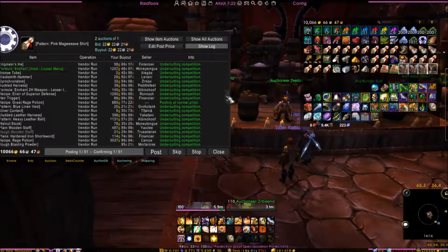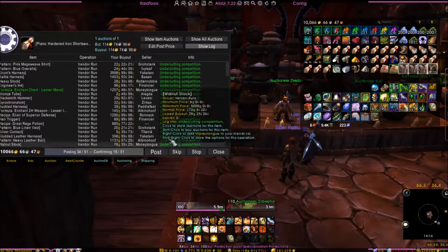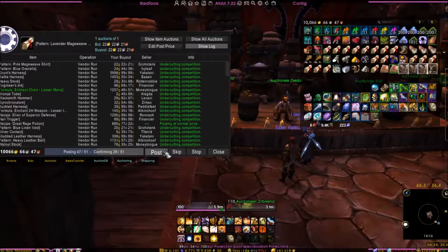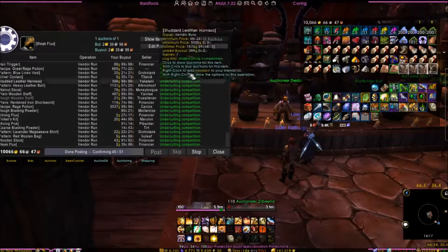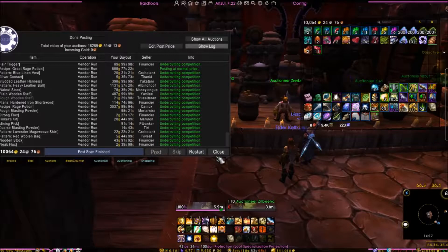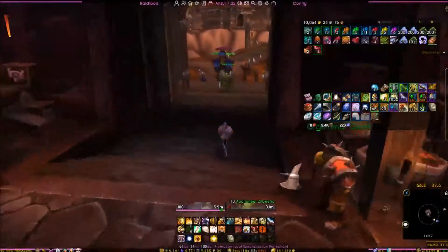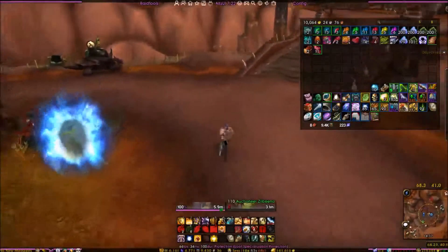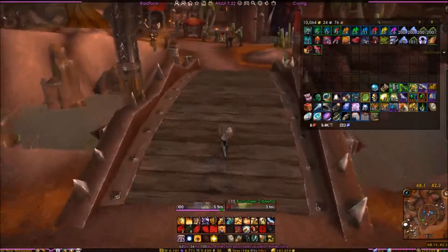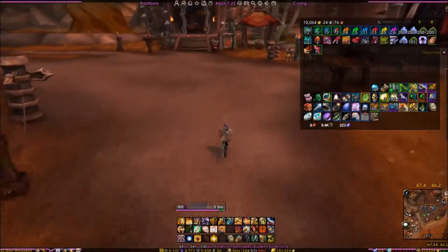That's finished scanning now and as you can see everything on this list is coming up green, which is exactly what you want — that means they're all undercutting the competition within our set groups from the first video. Just go down the list and post them all up. That's it — 10 to 15 minutes for a potential profit of about 4 to 5 thousand gold per city. If you do all four capital cities depending on your faction, that's about 20,000 gold for roughly half an hour's work.